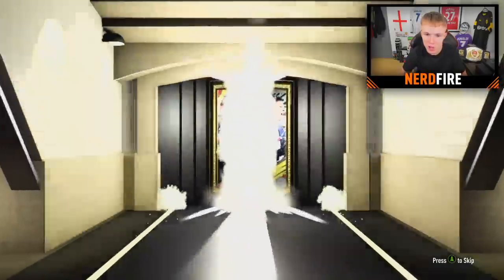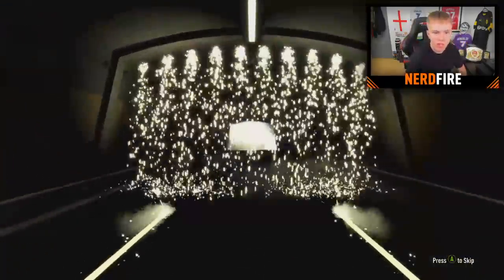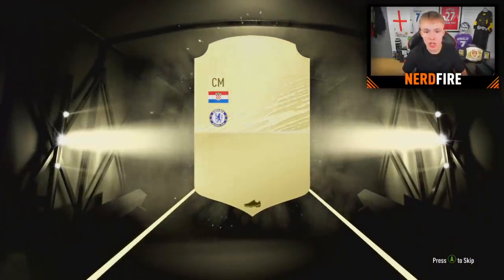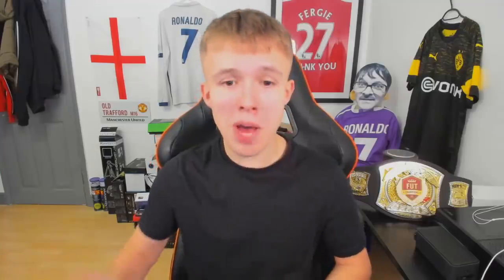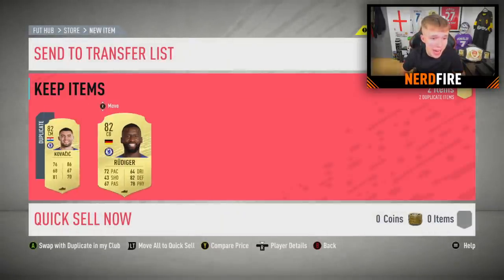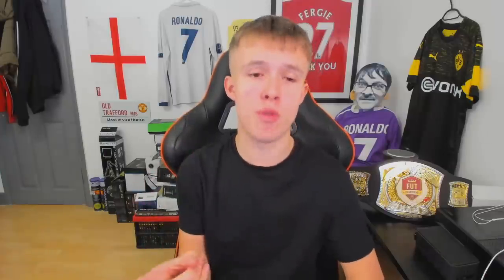On to pack number two. It's not a board or walkout either, so it's an 82 or below. It is Kovacic - not bad, that is a decent player to have. And with him is Rudiger. That's sick, I'll take both of them.